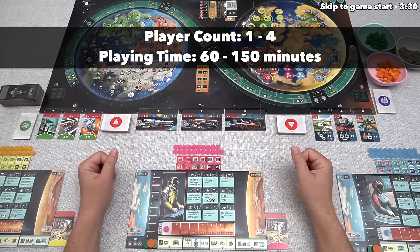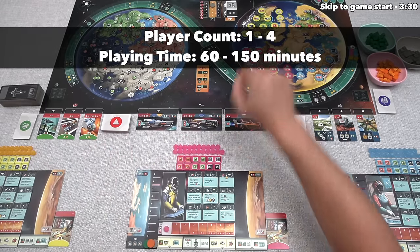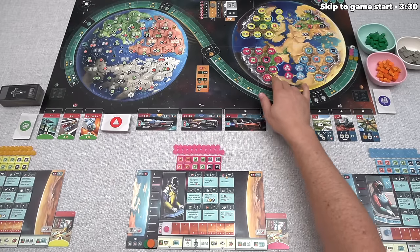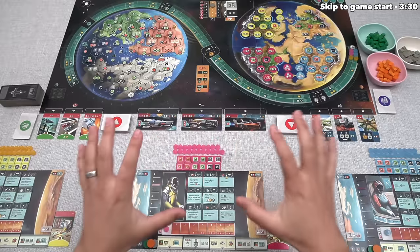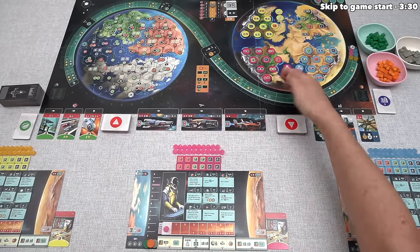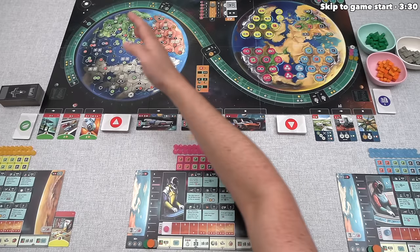Let's start with a brief overview of the game. Each player is in control of a nation on this planet, and the sun in the solar system is expanding, which means everyone on the planet is doomed. Fortunately, we have space travel capabilities, and what we're going to do is evacuate this planet before it gets roasted and move over to this new planet that's lush and full of resources.